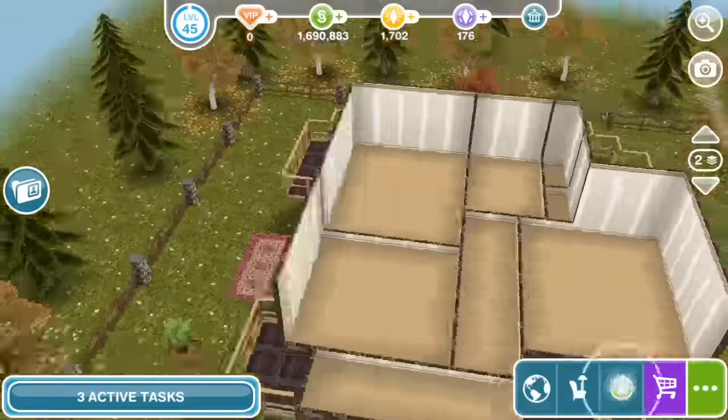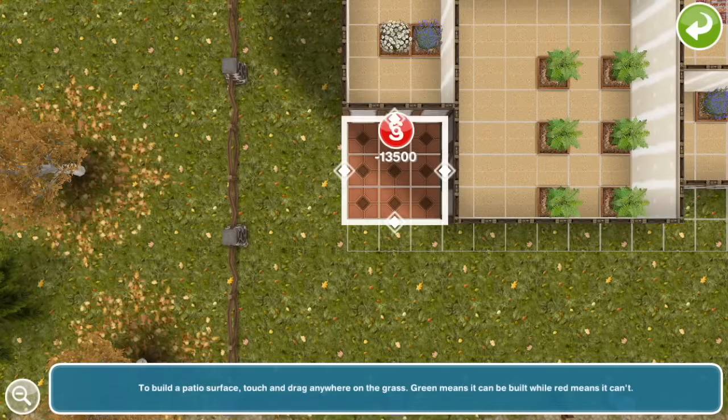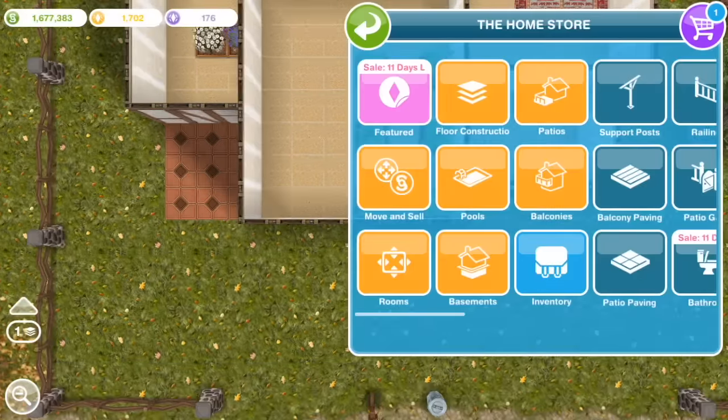Upstairs I've got three bedrooms. Downstairs I've got a living room, kitchen, pantry, dining room, and office.